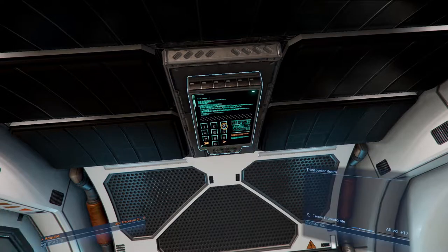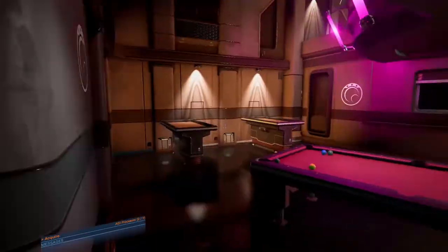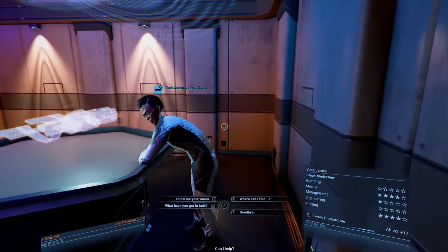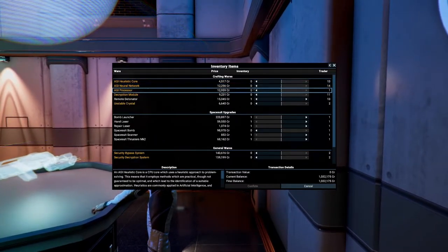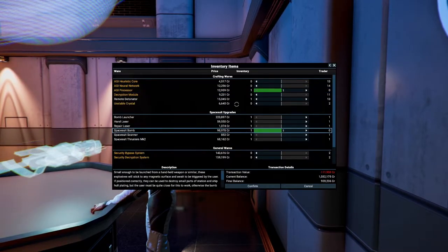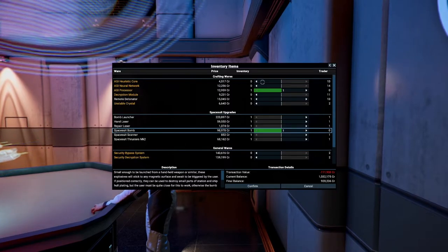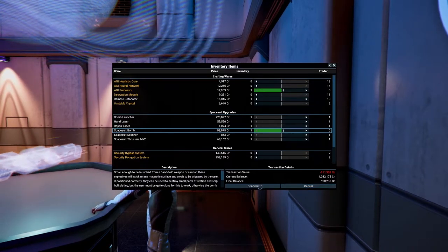I think the bar is usually not really a place... oh look at those shady glasses! An AGI processor - can we buy more of these? Security decryption bypass system, space bomb - let's get that as well. Unstable crystals - they have very, very much contraband. If he's already on the station, we need to check out the crafting bench and see what we need. Let's confirm this.